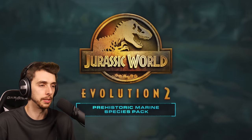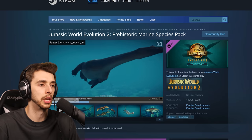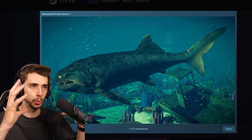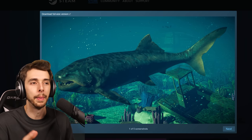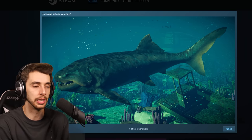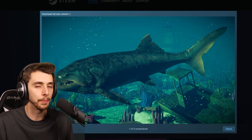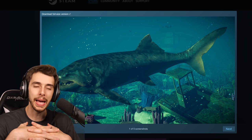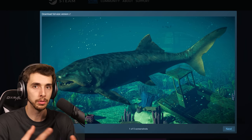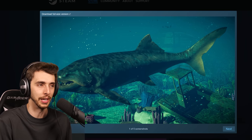Moving over to check out the full details of this DLC — it is the same announcement trailer. We've got a lovely better view of the Dunkelosteus. I always thought it was quite short and squat, but they've definitely lengthened it. This is the tail that everyone saw — there was speculation of it being Gillicus or a shark. I think we all expected a Megalodon.